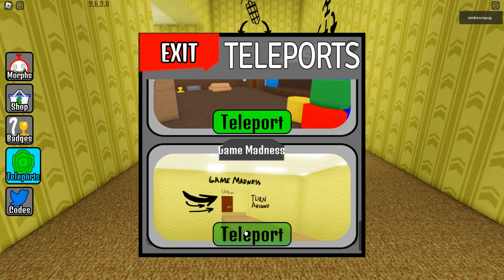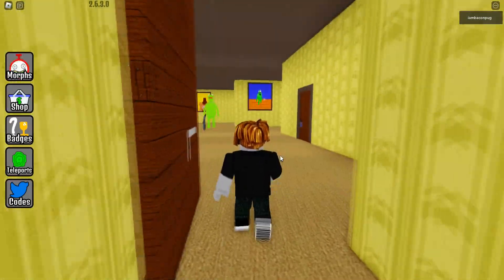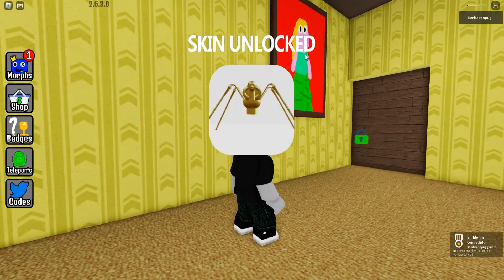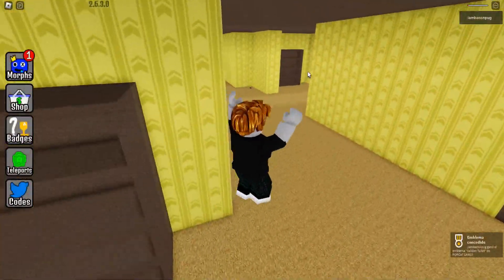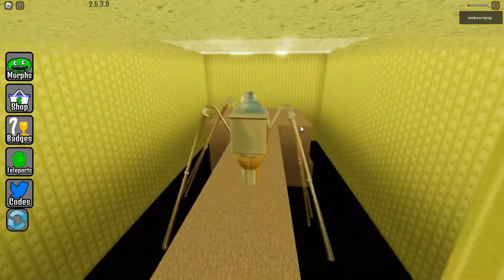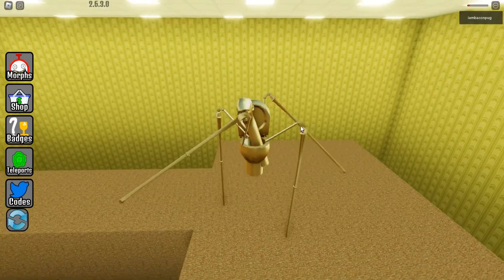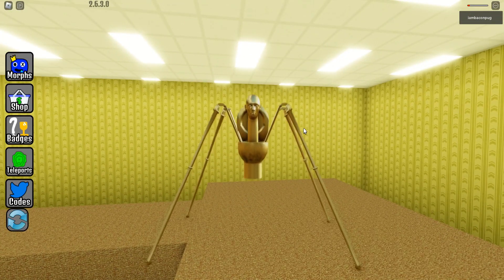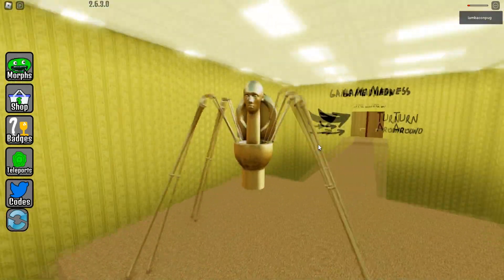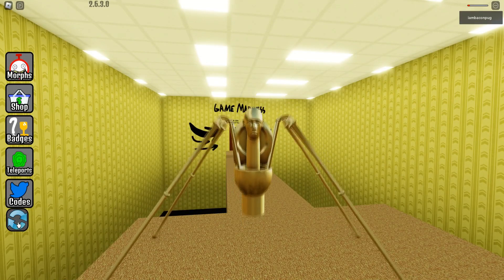For the next one, you have to go over to King Madness, go straight ahead, and then open the door of the frog. When you're here, take care with the frog — here will be the new morph, next to the painting of the pig. Take care because the frog always wants to kill you. This new morph is like a spider toilet but in golden — a golden toilet with a head. It's so cool, I think this is one of the best of this new update.